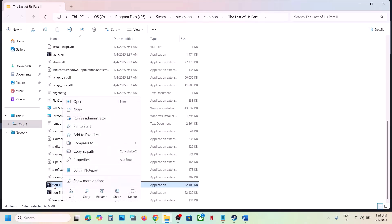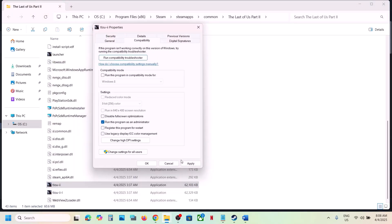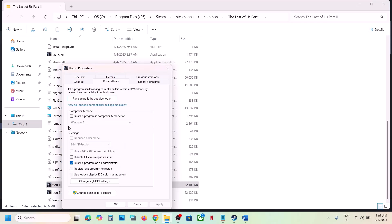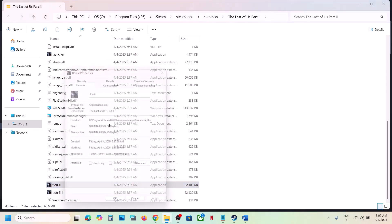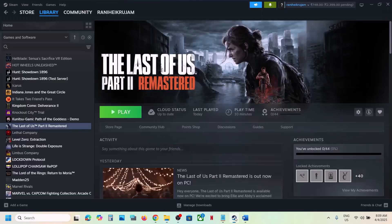If still not working, right-click the game exe file, select Properties, go to the Compatibility tab, and check Run This Program as an Administrator. Hit Apply and OK. If that doesn't work, try setting compatibility mode to Windows 8, then Apply and OK. If that still doesn't work, try Windows 7. You can also check Disable Fullscreen Optimizations. Do the same for all exe files. If nothing works, uncheck all these boxes and follow the next step.